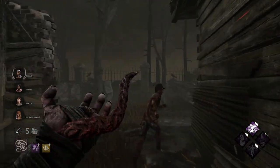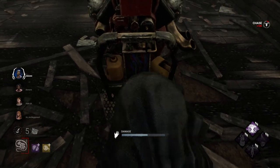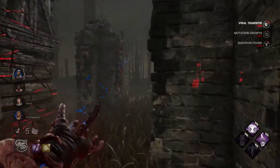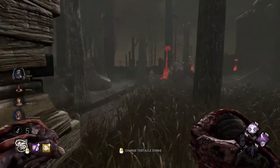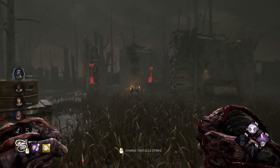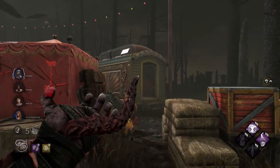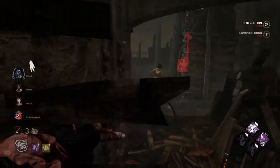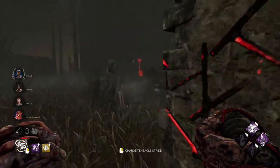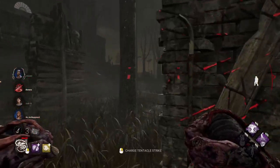In a lot of ways, killers without mobility benefit a lot because it's harder for them to cover the map quickly to find survivors, so being able to start a chase right away helps nullify that. You might be going — what about stealth killers? They usually don't want to immediately start chasing. This will give stealth killers information to show where they can ambush survivors, whether that's Ghostface, Myers, Pig, or Wraith sneaking up on them. And for trap killers like Trapper or Hag — I think it's still useful, maybe not the most meta perk for them, but it gives good information.